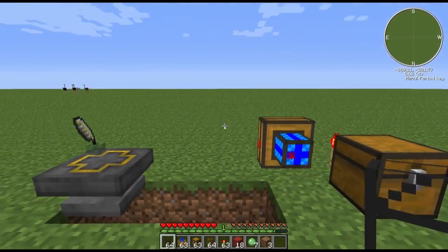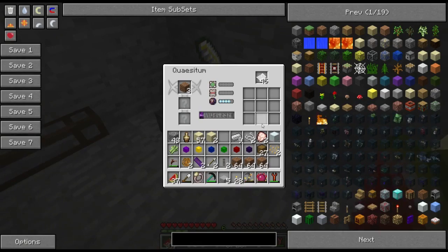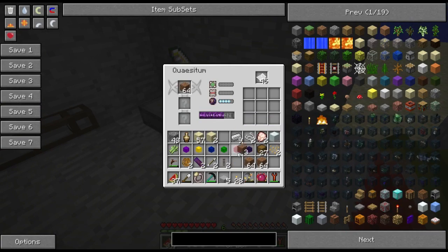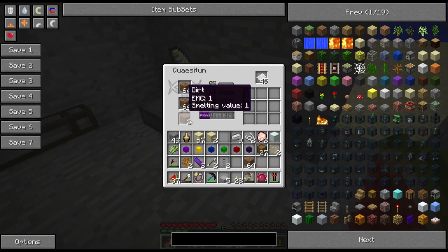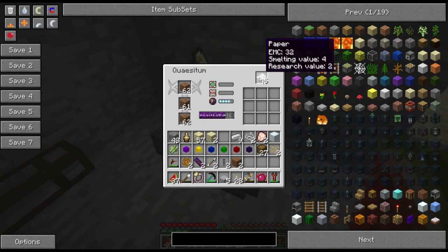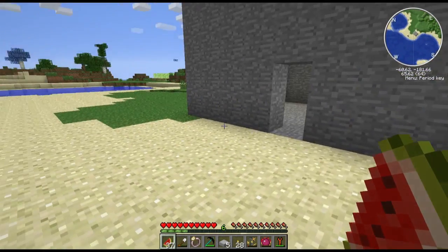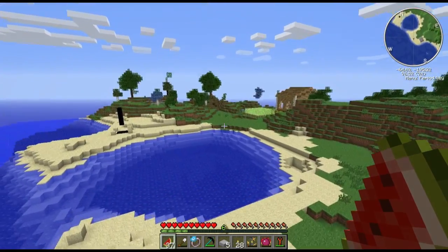I guess we'll just pop right back into our regular world here. I totally forgot what we were doing - right, we were going to make a storage room, that's what I decided. We're running out of dirt there, so let's put another stack in. I wonder if that boosts the chance - it does! That's strange; it does take from there for some reason. Three percent chance. Hopefully we get something. I'm going to find a good spot for the storage room.